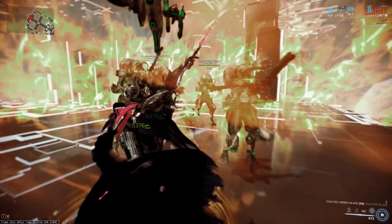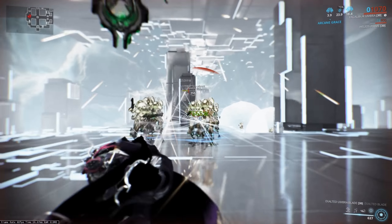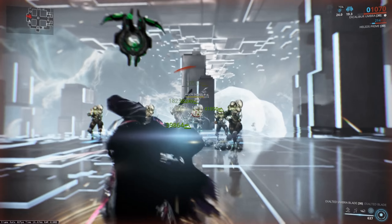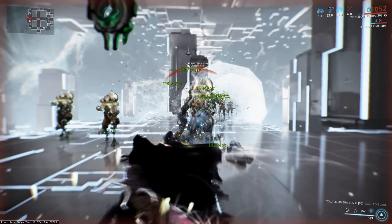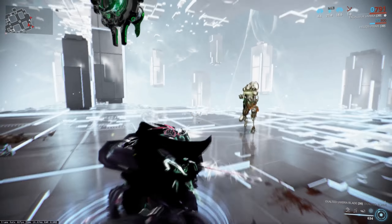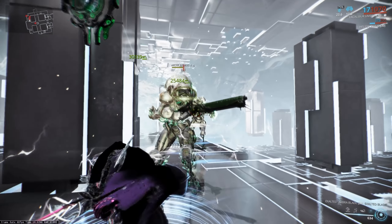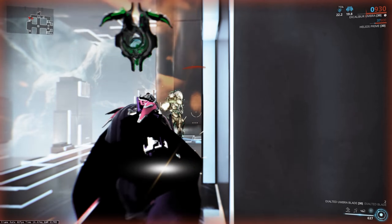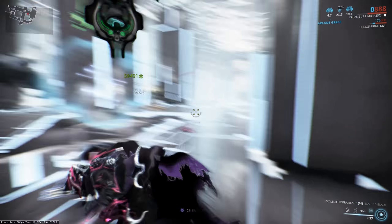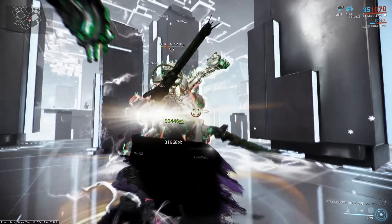This build has made Excalibur Umbra quite resilient. Here I have six corrupted heavy gunners and six Eximus corrupted heavy gunners at level 155, and as you can see the health is not really moving too much — it drops a little but shoots straight back up. Damage-wise I'm doing alright. If I really wanted to maximise damage, due to the exalted blade mechanics, all I have to do is walk up and give them a poke and that will pretty much kill these guys quickly.